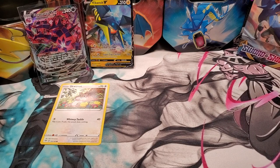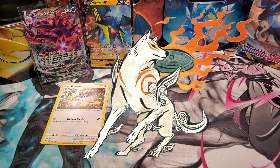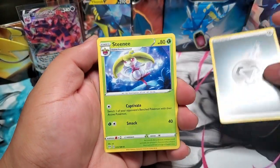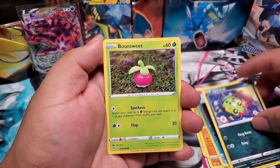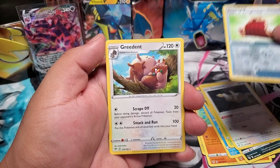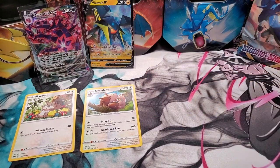Yeah, with the Steel Legion box they do have a Zacian and a Zamazenta box — one for each. Let us know which one you guys want us to open. Personally I like Zamazenta better — he reminds me of Amaterasu from Okami, that dog with a sword and multiple weapons. Starting off with a metal energy, a Steenee, and a Nincada, a Vibrava, a Diglett, a Panpour, a Spinarak, a Bounsweet, a Dunsparce, a Cape of Toughness, and a Greedent. That's why he's in the hall of shame — let's put the evolution and the card itself back there.